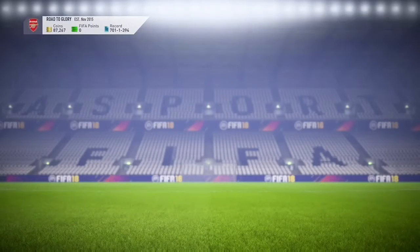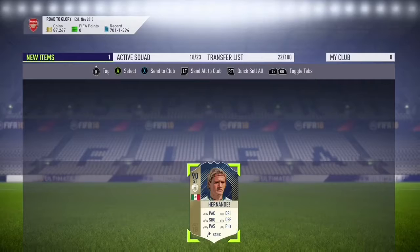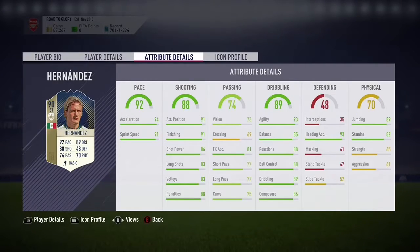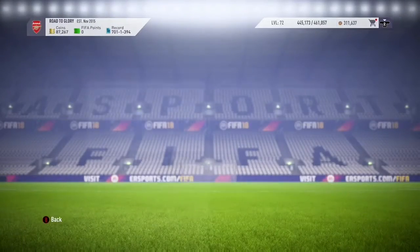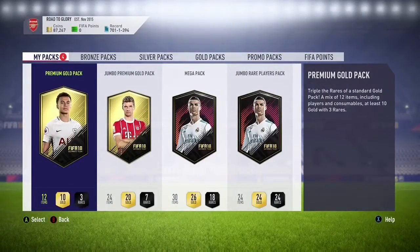Alright, we're left with 87,000 coins, and there we go - our 90-rated Luis El Matador prime version. Five foot nine, high/medium work rates, four-star skills, three-star weak foot. Has pace for days, dribbling, shooting - pretty much a complete striker right there.